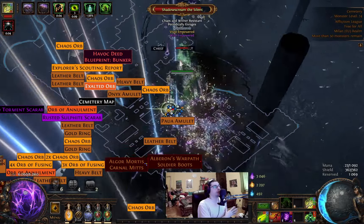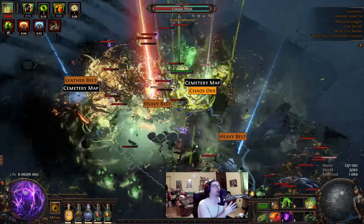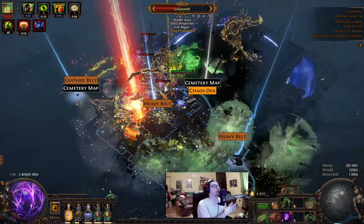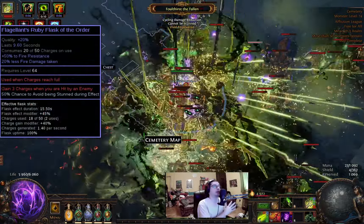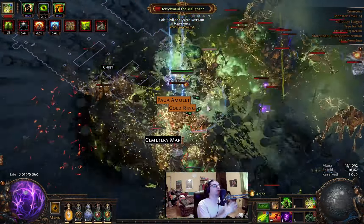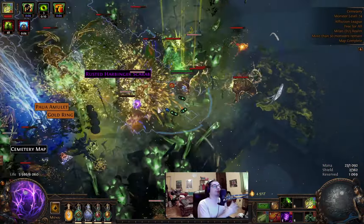You'll notice our life and flask charges bouncing up and down. Sometimes it looks like we take very little damage, but there are many monsters around us — like watching a PowerPoint presentation. The reason: we use two flasks with 'gain flask charge when you get hit.' We have a good amount of extra recharging, so when we take many hits in under a second, flasks fill up instantly, activate themselves, and heal us 4% of our life.